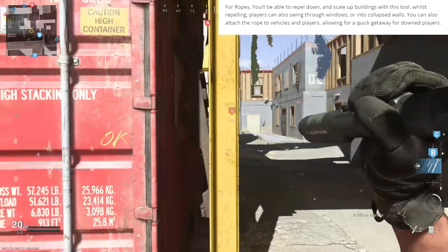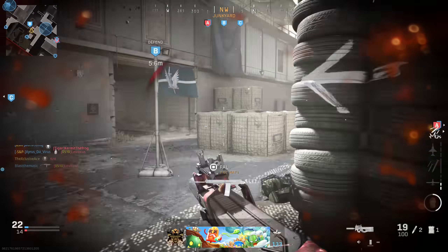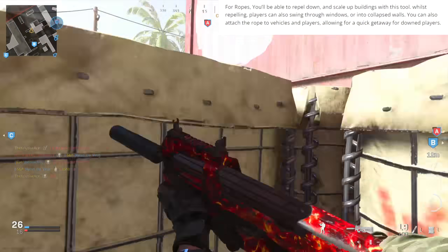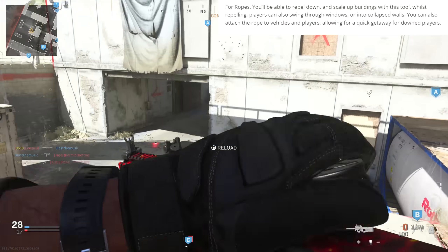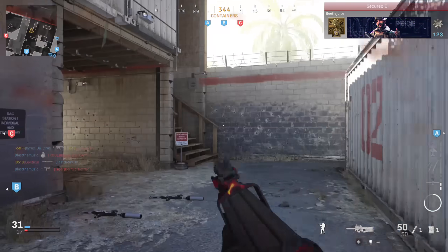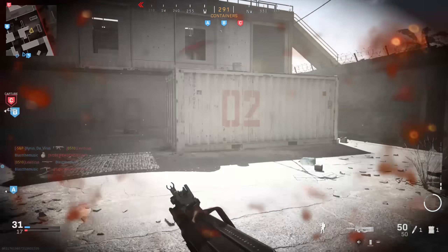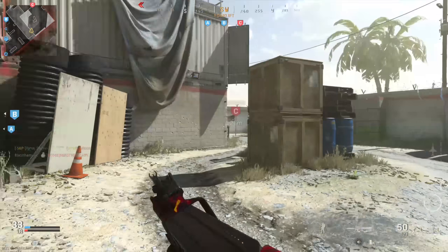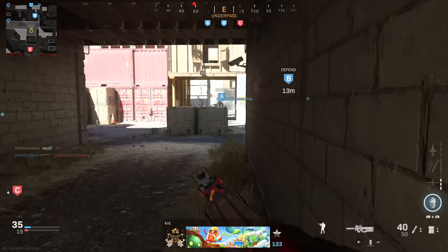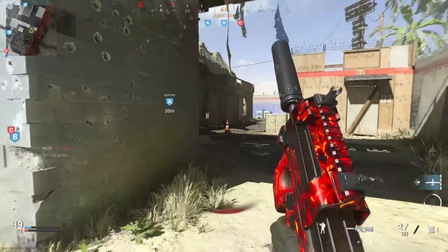Apparently if you're rappelling downward and there's a window, you can swing through windows to breach into a building. The most interesting thing with ropes — which sounds hilarious — is you can apparently attach a rope to vehicles and players, which can allow for a quick getaway for downed players. So if one of your teammates gets downed, you can attach one end of the rope to your teammate, the other end to a vehicle, and just drag them out of that situation. I wonder if you can attach it to a helicopter and fly a downed teammate out, or attach it to a downed enemy just to troll people.